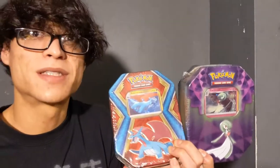While both tins may be the same size, they both contain different types of card packs. Inside of this Salamence Dragon Tin you will find yourself 10 Pokemon Mini Trading Card Game Booster Packs and a Code Card. And inside this Gardevoir Strong Bond Tin you'll find three regular Pokemon Trading Card Game Booster Packs and a Code Card.